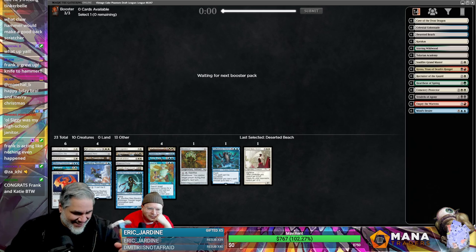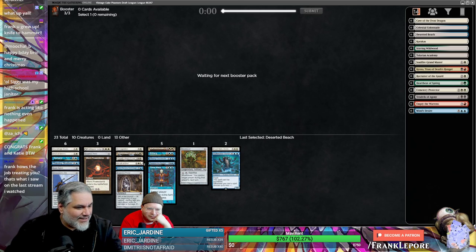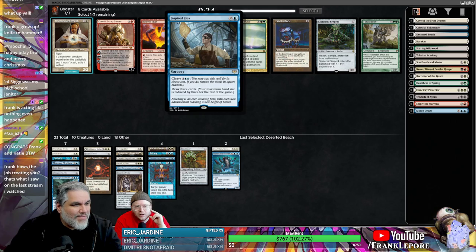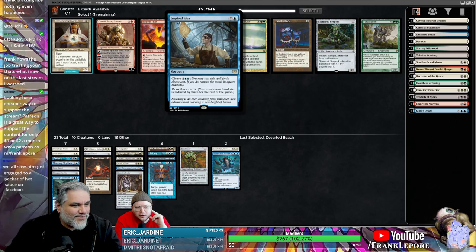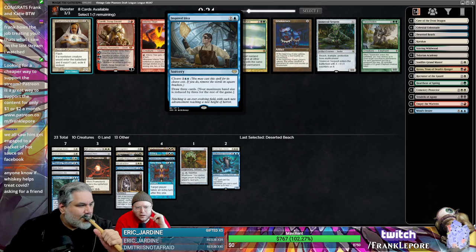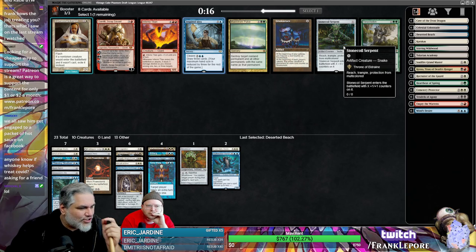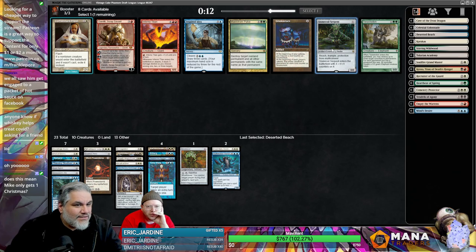Congrats Frank and Katie! Are we sorted correctly now? You're a two-drop, don't ever forget it. What does this card do — three mana, draw three cards, your maximum hand size is reduced by three? Or you can play it for five and ignore the brackets. Is five mana for three cards good? I don't think that's great for Vintage Cube. Containment Priest is a good sideboard card.